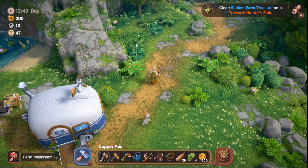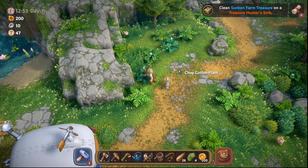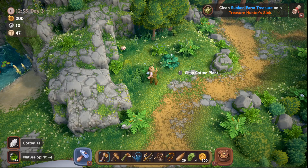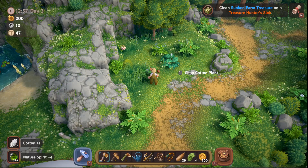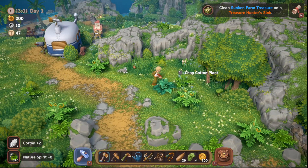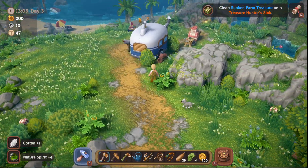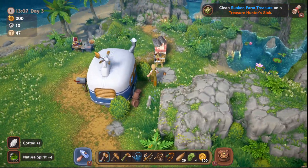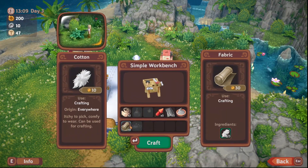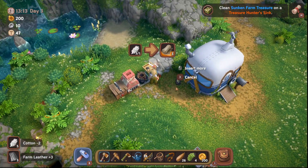For the next one, you'll need the axe and we're going to look for cotton out in the world. There's a cotton plant to chop — you chop that up — and that's how you get the cotton you need to craft linen. We'll come back over here, grab the leather, and you can see here we need cotton to make linen.